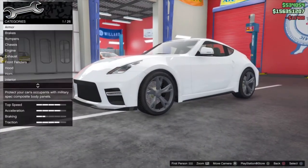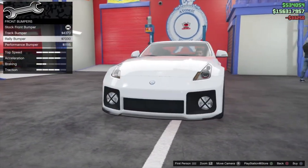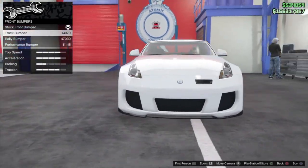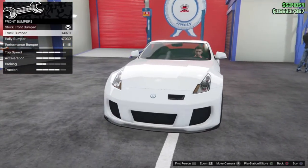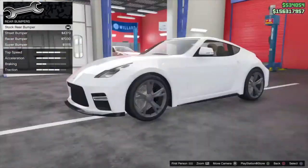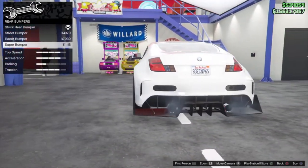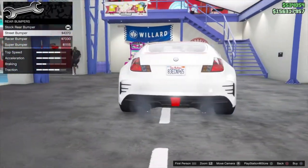Let's see what we can do with this car. Obviously throw the armor on there, brakes, and bumpers. There are four different front bumpers to choose from — I'm not a huge fan of any of those so I'll leave them off for now. For the rear bumpers, I like that street bumper — looks pretty cool on there, let's go with that one.